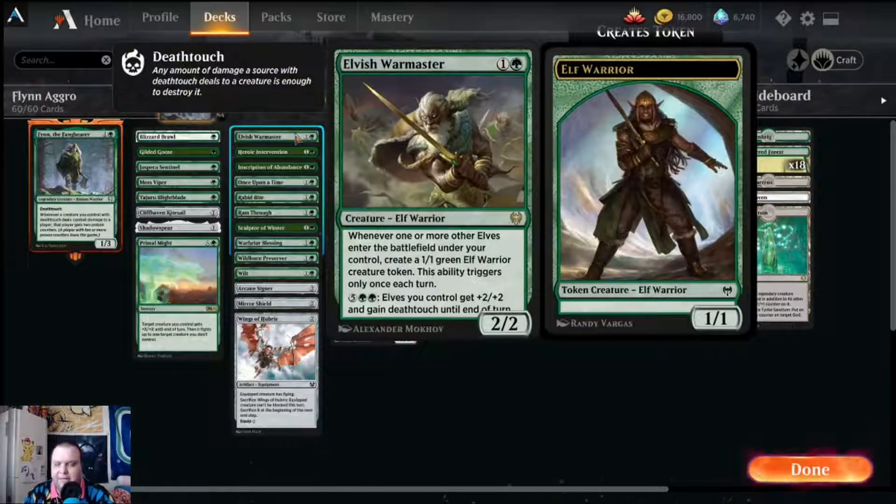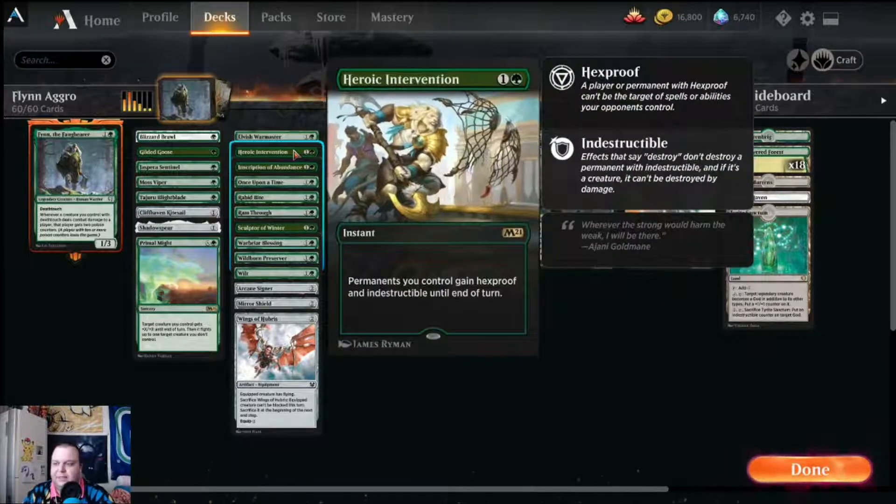One of the big-time finishers in the deck is Elvish Warmaster. Whenever an elf and one or more elves enter the battlefield under your control, you create a one-one green elf warrior creature token — this ability triggers only once each turn. Then you can pay seven mana to give all your elves plus two plus two and deathtouch until end of turn. If you have Finn out and a few elves, you've probably just killed them with poison.